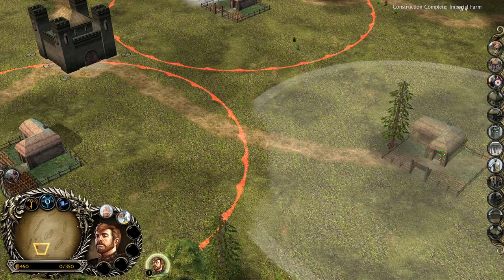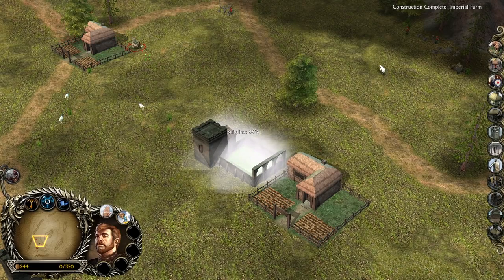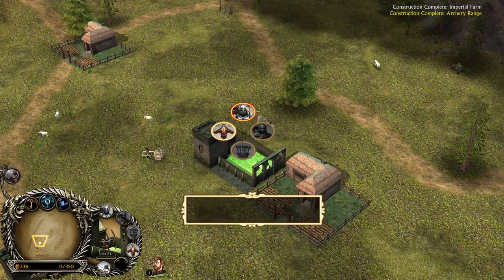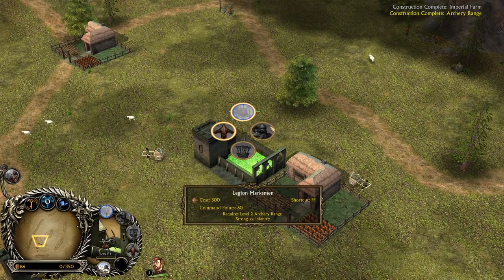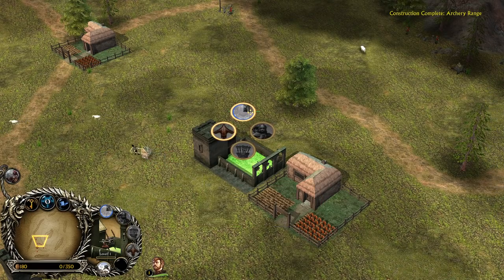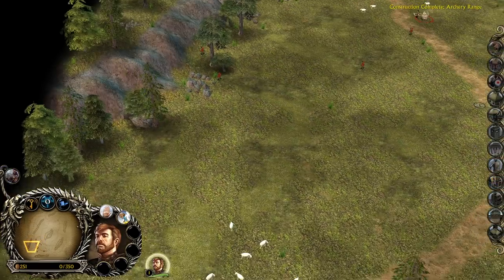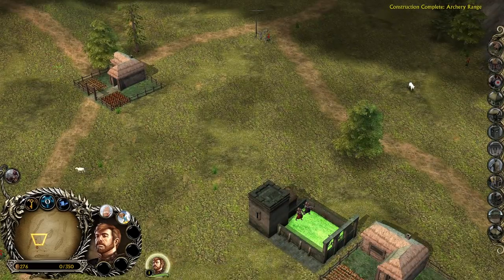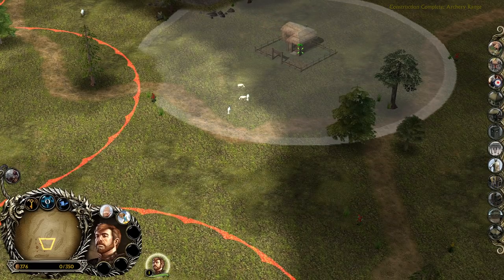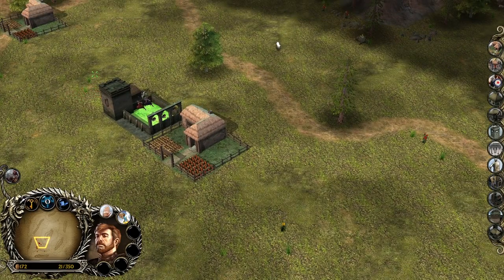When it comes to building farms or any resource buildings in the game, it's very important that you build always around 97% or higher to get the maximum value of these farms, which is 25. That's the Archer range. We are able to recruit the Town Guard Archers, but once it's level 2, we also get the chance to recruit the Legion Marksmen.